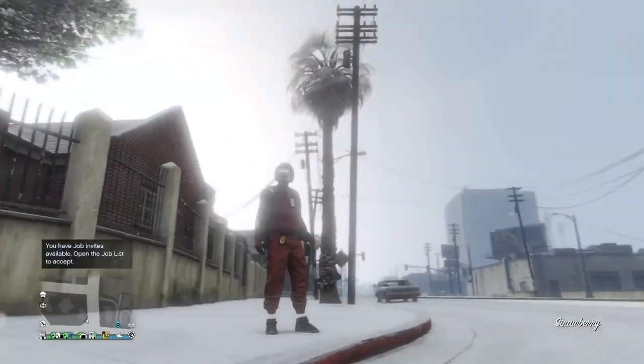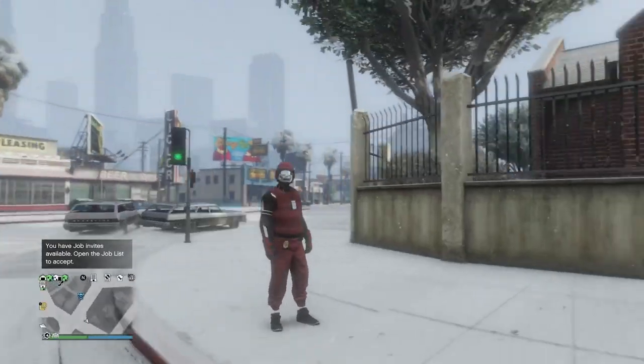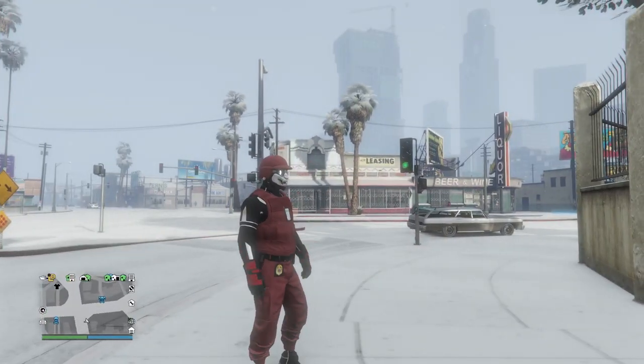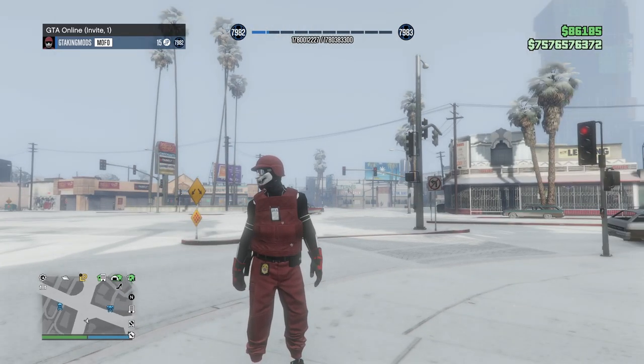So my friend, once he's in a session — doesn't matter if it's public, invite-only, or a friend session — just wants to shoot the gun a couple of times, then open the interactions menu, go to Inventory, go to Ammo, purchase all ammo, then change his character's outfit and put on the parachute to force the game save.